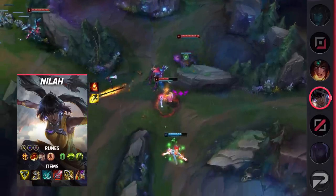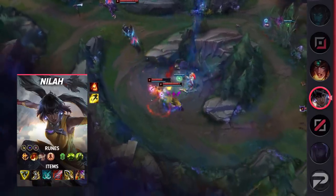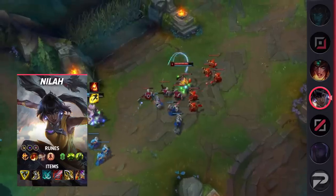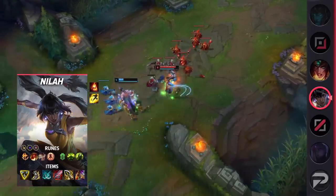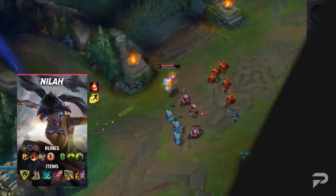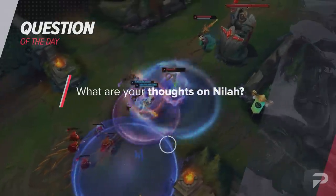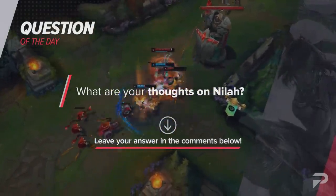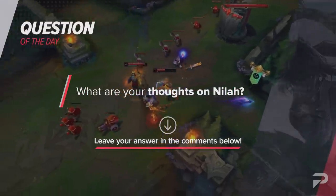Although you lose a little bit of survivability taking Trinity Force, you get more damage, mobility, and ability haste to work with. With a shorter lane, you don't need sustain as much since you can push fast and recall. Instead, the extra mobility allows you to quickly roam to a side lane. Also, let me ask a question of the day: what are your thoughts on Nilah? Whenever she's ended up on my team, things haven't panned out too well. However, my experience playing against her has been pretty unpleasant — she feels super strong, especially because of her W. Let me know your thoughts in the comments down below and let's continue on with the video.